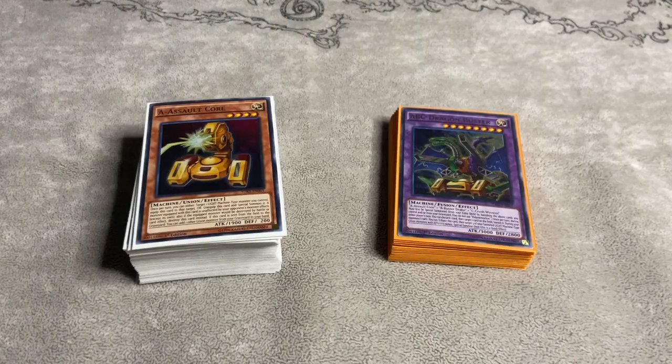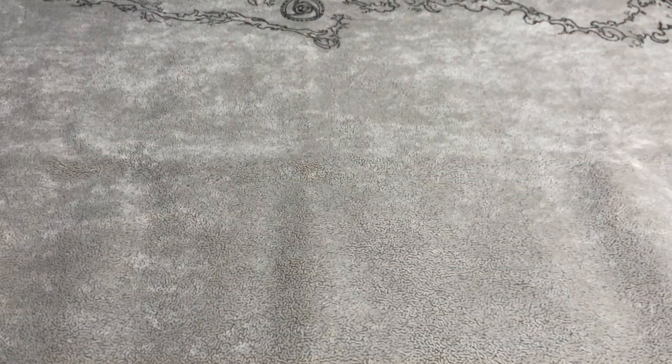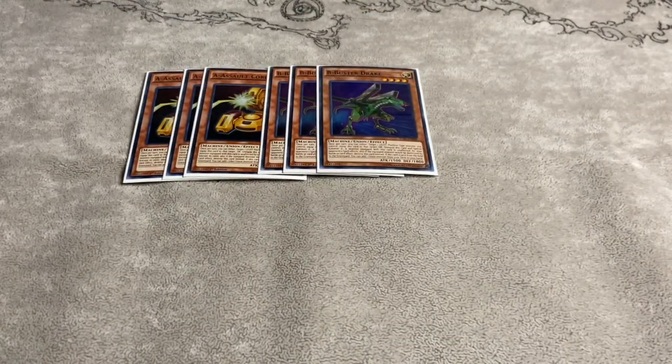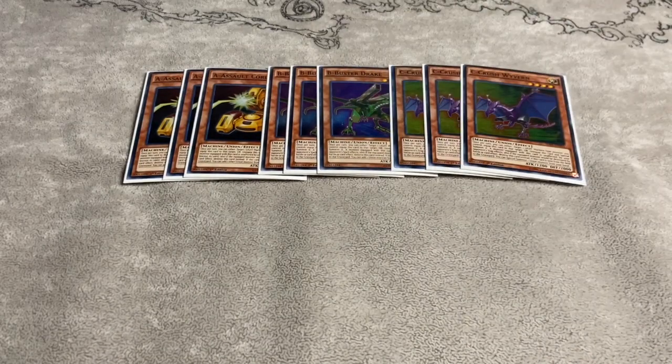Let's jump into the list. We are starting off with the monster lineup. We are playing three copies of A Assault Core, three copies of B Buster Drake, and three copies of C Crushed Wyvern. We play them all at three because we do have three Buster Dragon now. Debatably you could play the two-three-two ratio if you'd like, but I like playing three because in games two and three you can side out that missing piece. It's really just personal preference but I do like the three-three-three ratio.